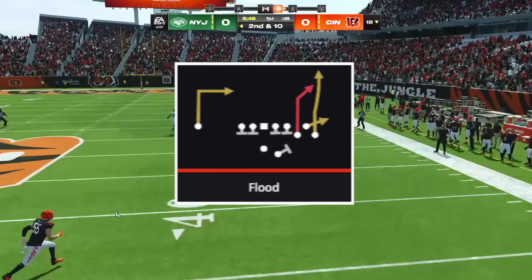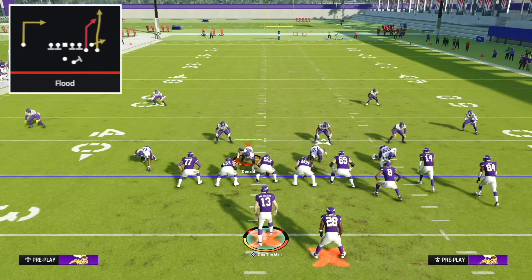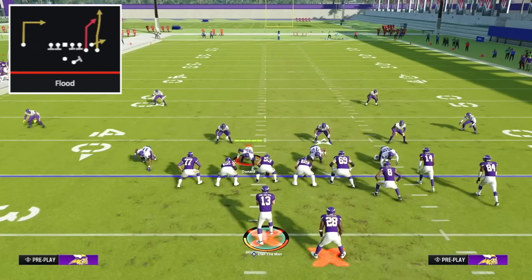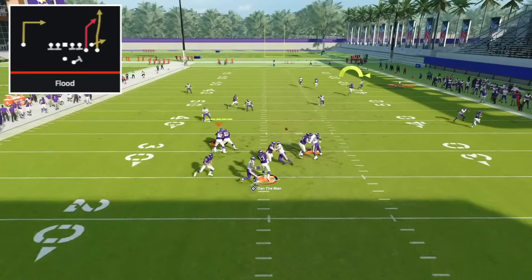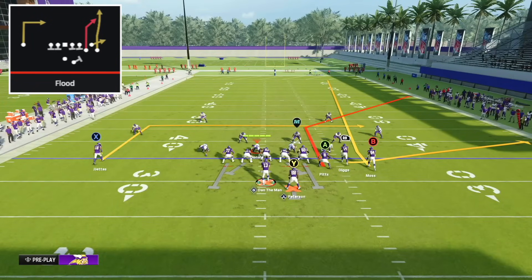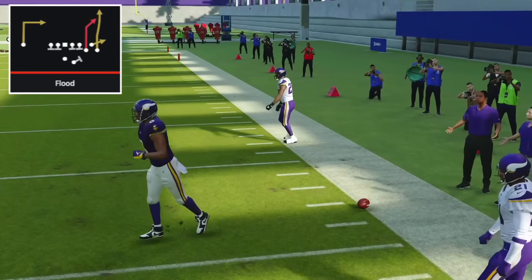Now we're looking at another Flood play from the Gun Bunch Strong Offset formation in the New York Jets Offensive Playbook. This play is insanely good at beating every defense in the game, and we're not going to change a thing — we call it and snap it as fast as possible as a quick snap. The play is special because of the B receiver. We're on the left hash with the bunch to the wide side, which is always how you want to run it. A streak or fade on B wouldn't allow you to throw the corner out because the outside third would come down — but because this B route is a unique fade route, it pushes any deep third or quarter down the field, opening a wide window for the tight end corner out.